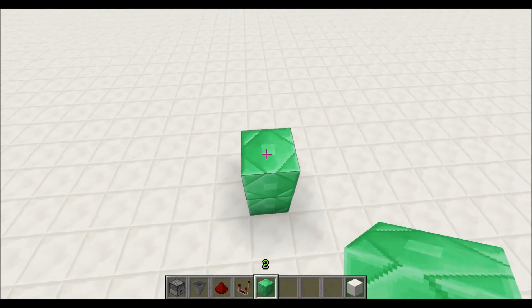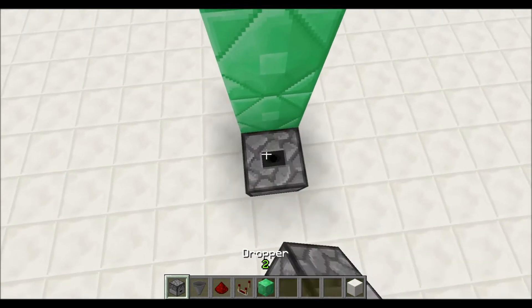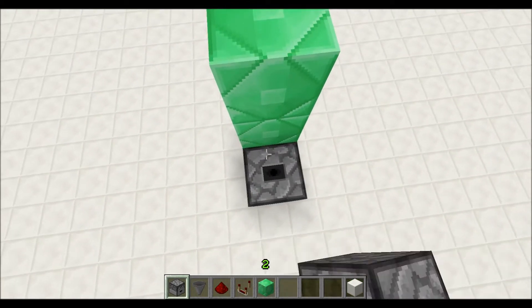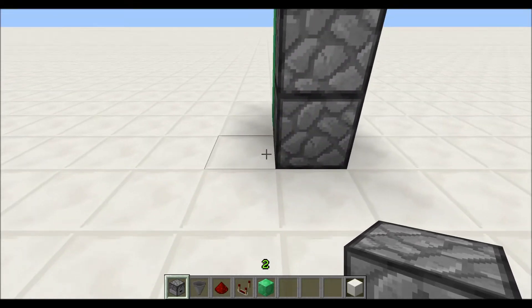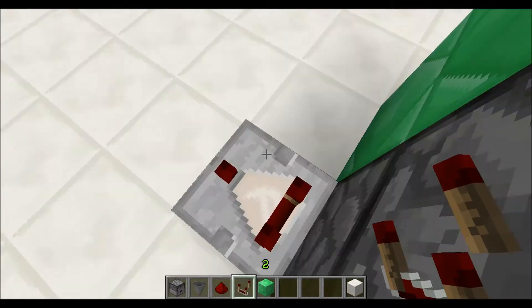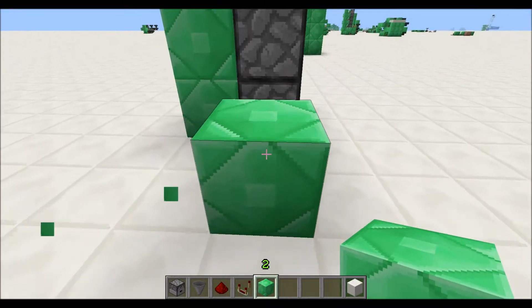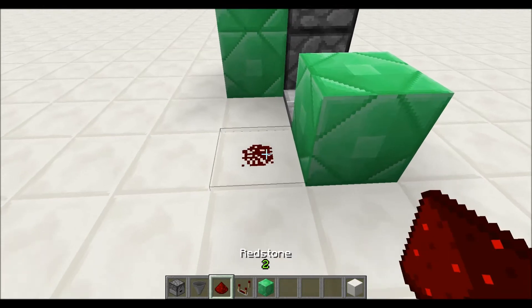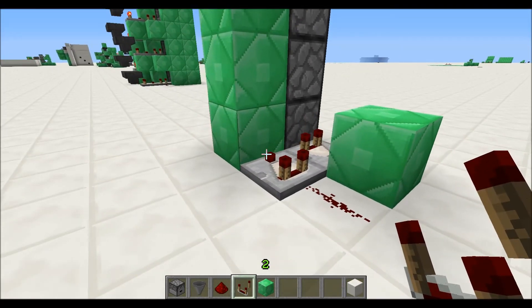We'll start with the spine of the tower, and we'll put the dropper tower running right up the line to one sticking straight out. Now, any dropper that has an item in it sends a signal of one to a comparator that's touching it. This runs into a block next to it, which powers it into redstone into another comparator, and this is how I used to make them. This generates an always-on signal.